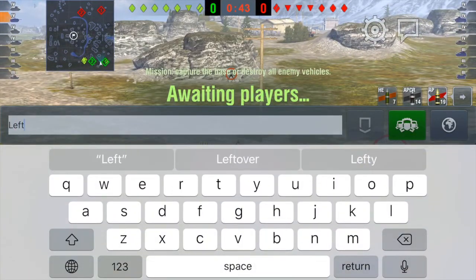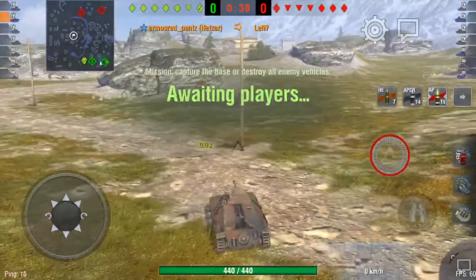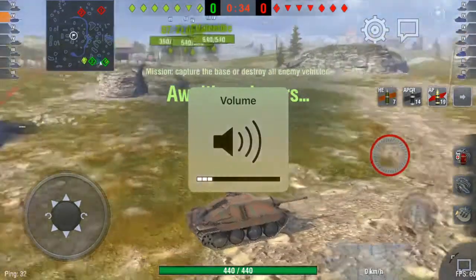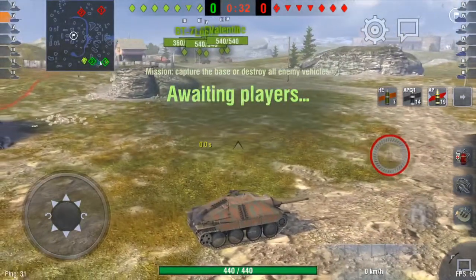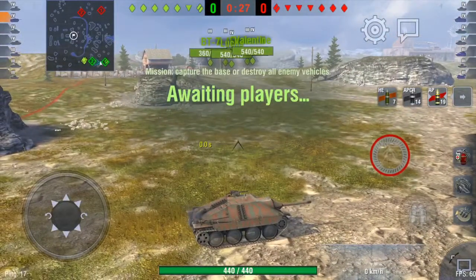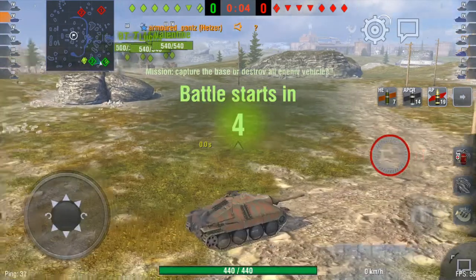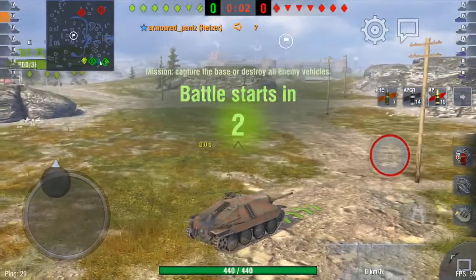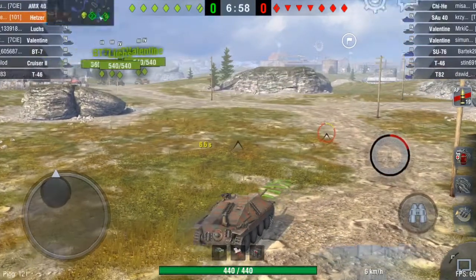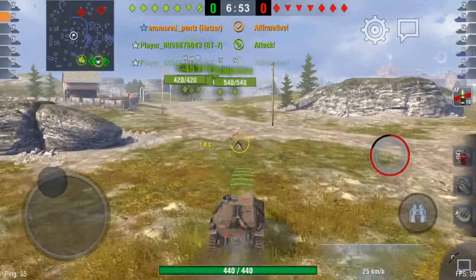We decide to go left on this map. I look at the reds and think that's where they're coming from. If I go right on my own I'm going to get isolated — and it doesn't matter whether you're a good, bad, or moderate player, if you're isolated in a tank destroyer with no turret you're going to get mullered, because you're far less mobile.